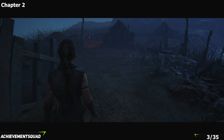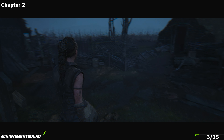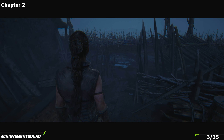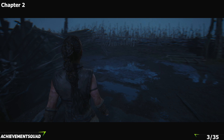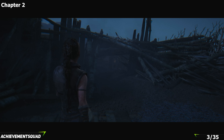As you come out of this building you want to take a left. As you go through this left section you're going to come down into a muddy pit area. On the left hand side you'll see a little gap that you can squeeze Senua through — take her through that gap and you're going to find your next piece of lore.